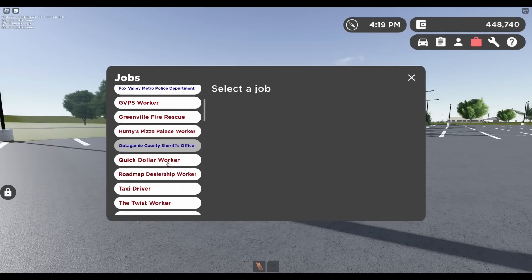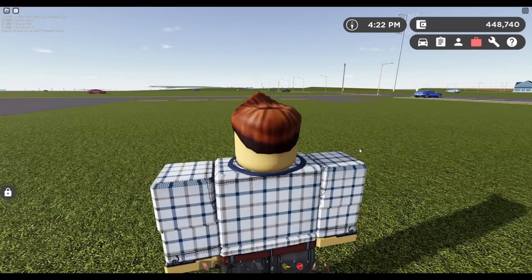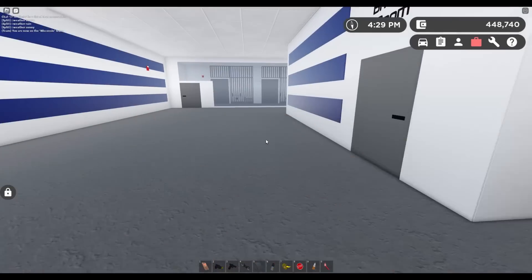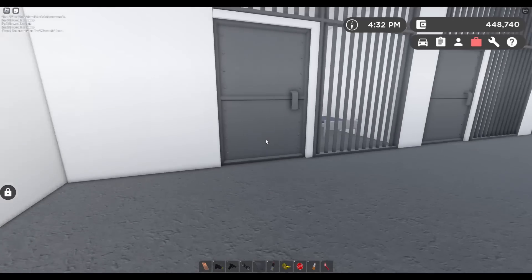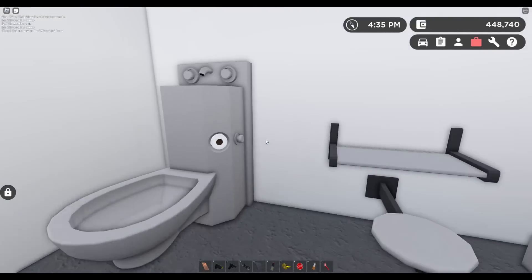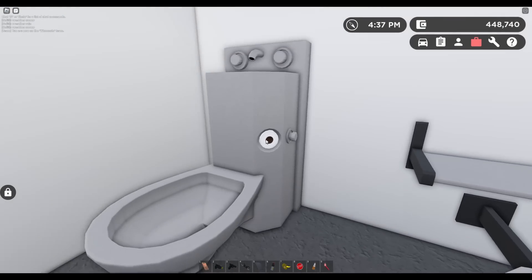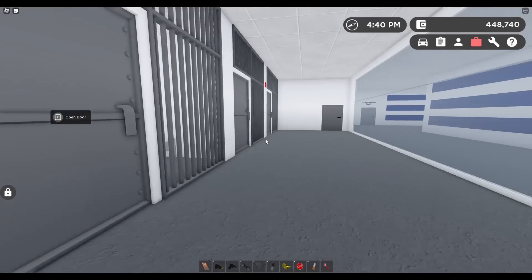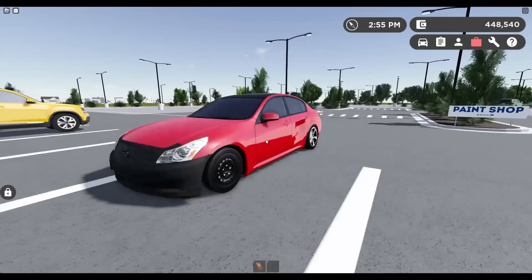If you head over to the WSP station and look at the cells where prisoners stay, you'll notice it's way more detailed now. There are actual beds in there and proper doors. I didn't find this myself — RZ did, so thank you for finding it. It just looks so cool and detailed, exactly like what you'd actually see in real life.